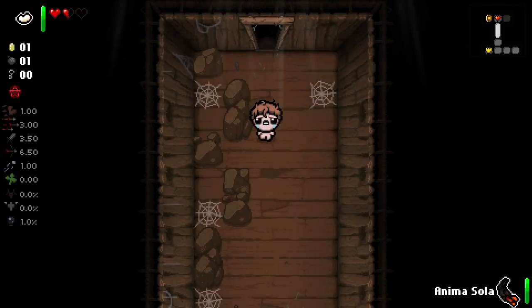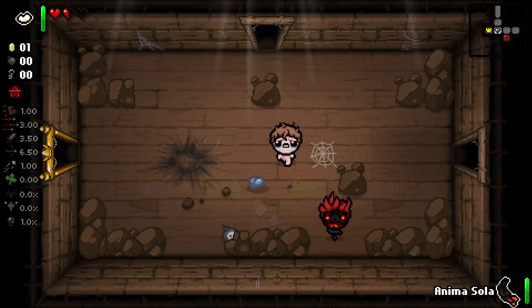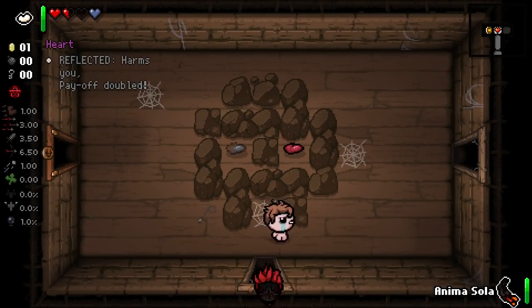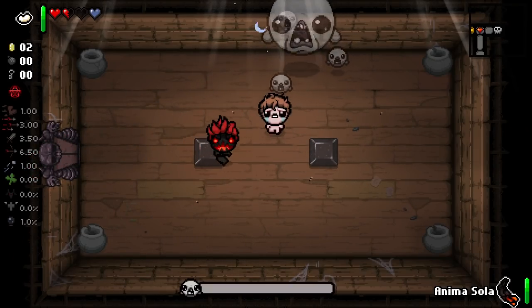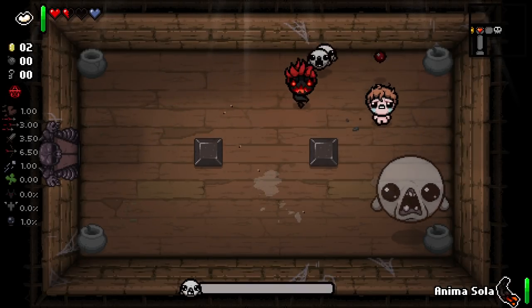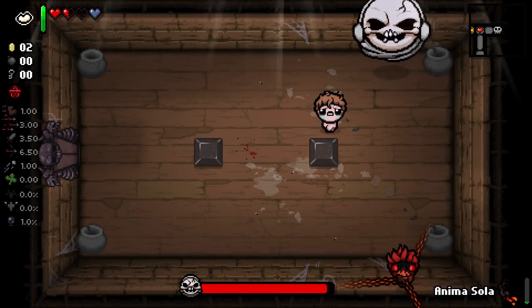For the most part they're all on theme — some items are better than others but there are a few that are real real good. You can probably imagine what's in the ghost pool. The one exception, although I would still say it works because it's ghost slash death themed — there is a chance for Death Certificate in the haunted chest pool. Obviously it's a rarer chance and it is going to be a harder item to get. And in the same vein, in the spiked chests there is a chance for Damocles.